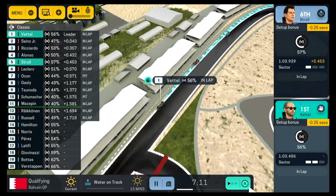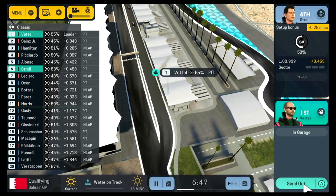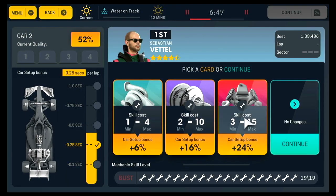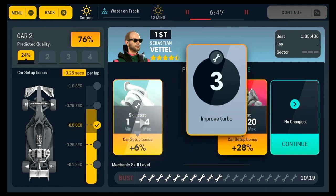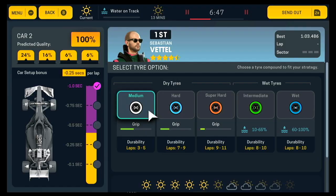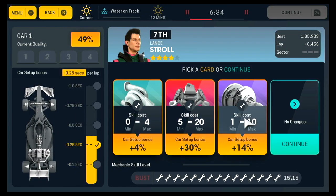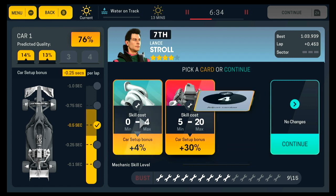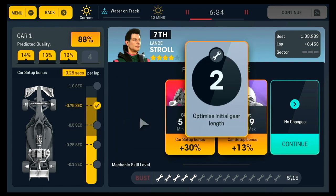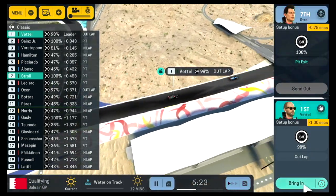Stroll can only manage fourth behind Alonso and Ricciardo. Schumacher, Mazepin, Russell, and Raikkonen are all slower on their first laps. Into the pits we come - we have actually outperformed Hamilton and Bottas; Bottas has had a shocker, down in ninth after his first run, and Perez was in tenth. We're going to try and max out the performance of this car. Getting to 100 immediately, which is very good.